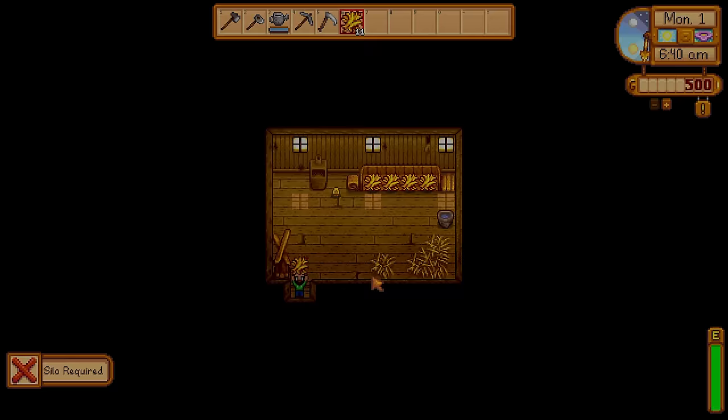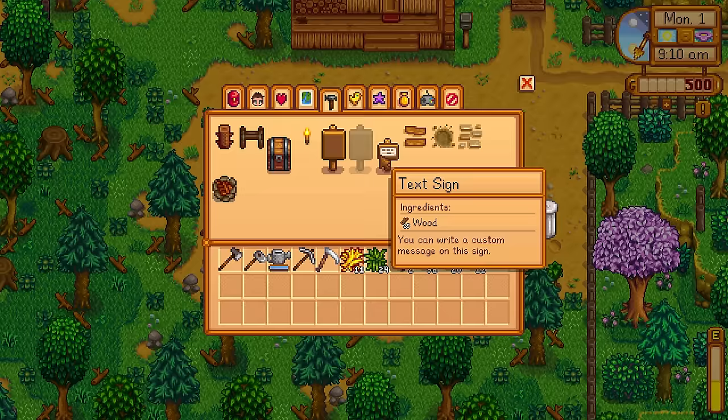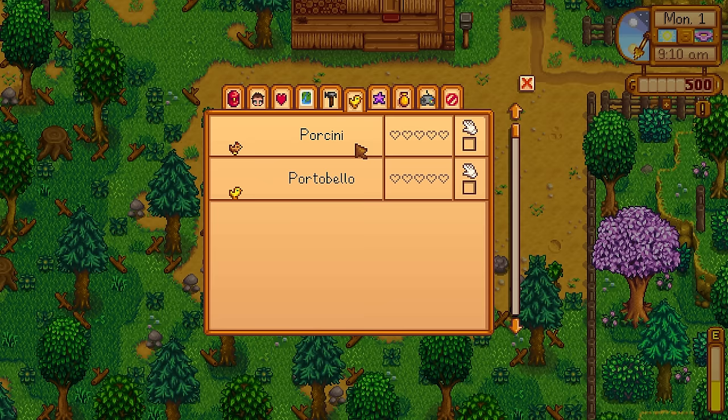We're going to clear up some space on the farm. I have 500 gold to spend, so I'm going to cut down some trees, whack some weeds, make a chest and prep this farming ground for lovely crops. Our chickens are Porcini and Portobello — fabulous names.